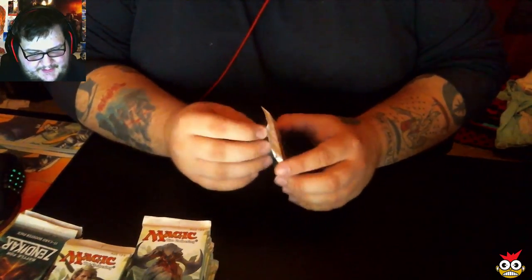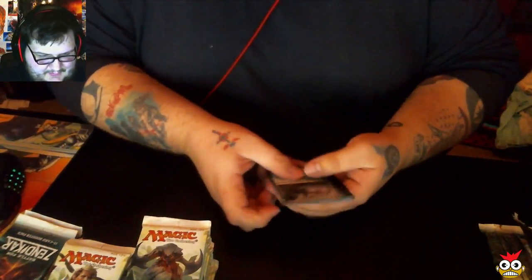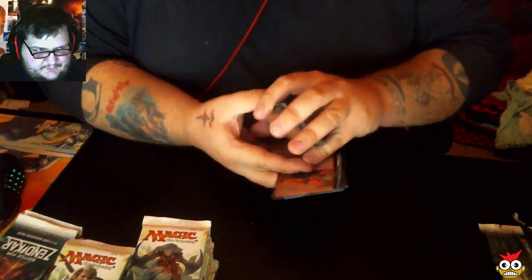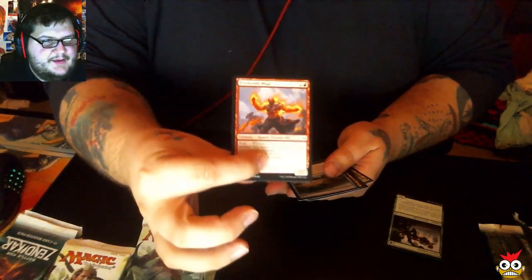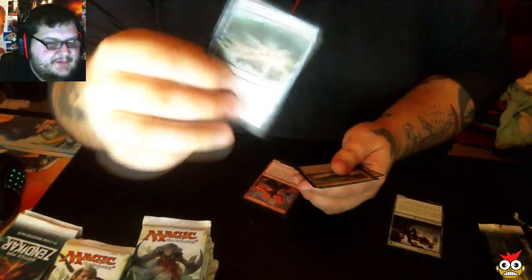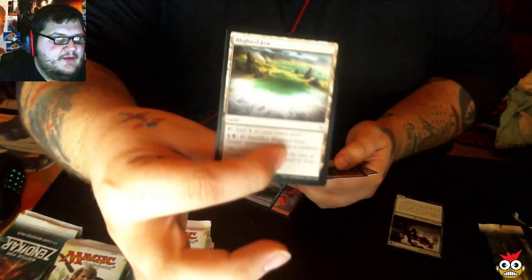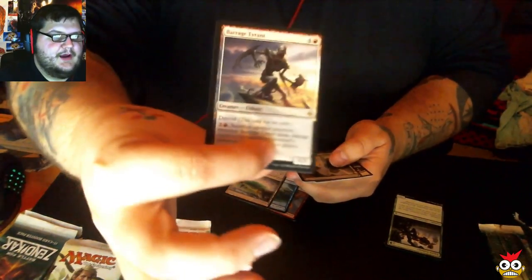Alright, let's see what we've got here. I'm just going to go straight to the uncommons — that's usually what I do. Our first pack: we have Firemind Mage, Coastal Discovery, Lightened Fin, and our rare is Barrage Tyrant.